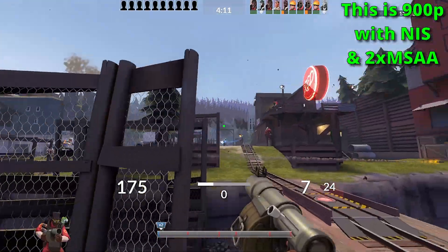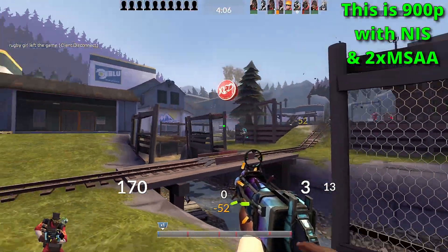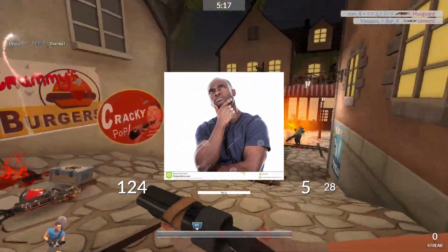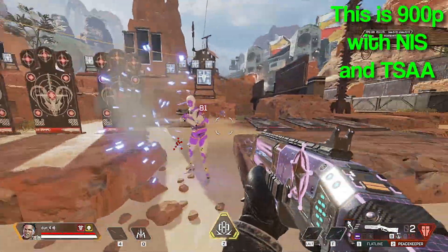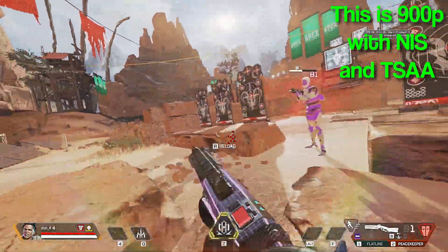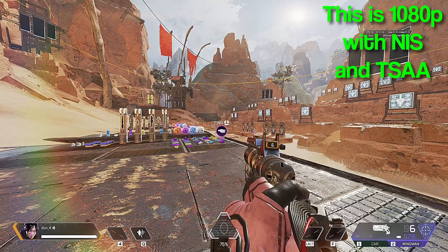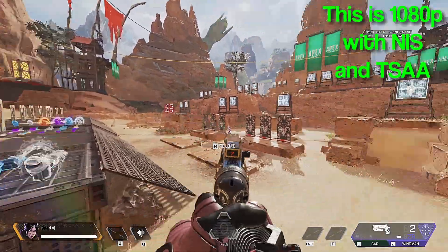With anti-aliasing enabled, jagged edges are already eliminated, and therefore the sharpness brought about by NIS can work as intended. But doesn't anti-aliasing decrease performance? Will it make the performance increase from NIS non-existent? Well, that is not a problem for modern games. In those games, temporal anti-aliasing (TSAA) is often used — it provides high-quality anti-aliasing without slowing down your PC to a crawl. When TSAA is used with NIS at a low resolution, the game would still look relatively good while FPS would be boosted. Even at native resolution, NIS is still good for offsetting the blurriness that TSAA causes.